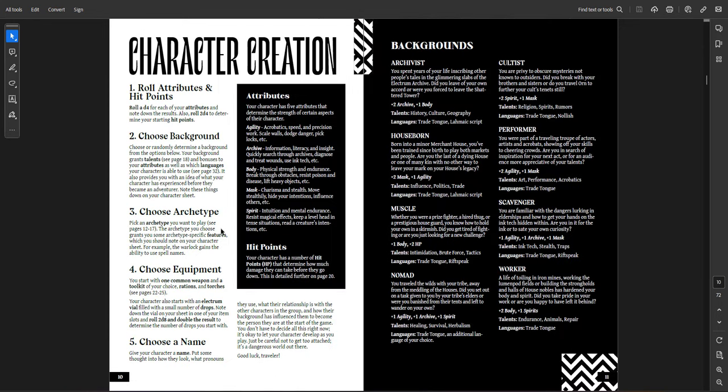The system uses a roll under system — and all three of the ones I'm presenting today are roll under systems, which is funny because I keep saying I don't like them and yet most of my games are roll under. The attributes are just five — basically standard D&D attributes renamed. Agility is dexterity. Archive is basically intelligence. Body is both strength and con together. Mask is charisma but also has stealth added into it. Spirit is wisdom, essentially.